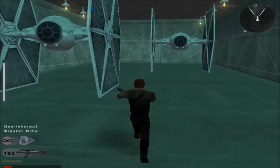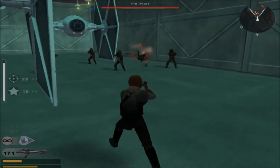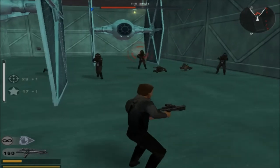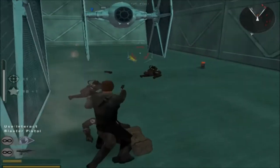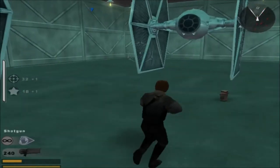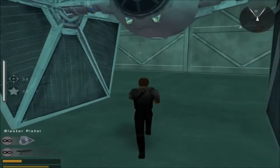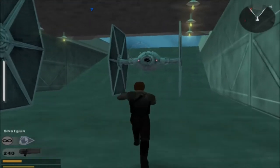All you gotta do is just kill these guys, and it's relatively simple. Just gotta make sure you don't die. And now all you gotta do to get out is go to this control panel, click that, and you are good to go.